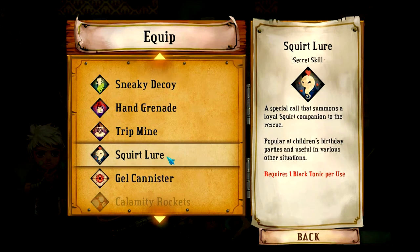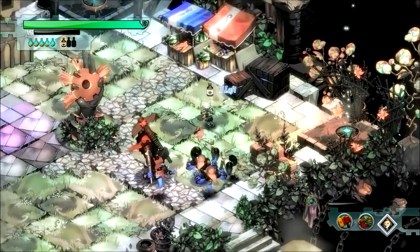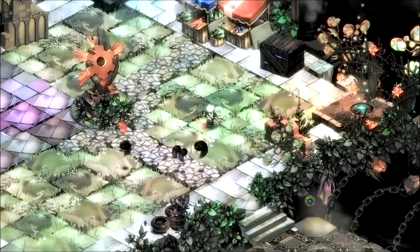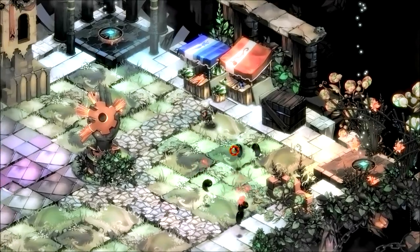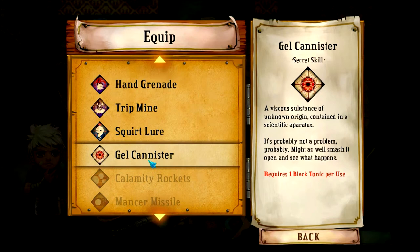Now it's time for the Squirt Lure — once again something that we saw when we went through the game normally. It will summon a squirt companion to our side. Apparently I could do this at birthday parties and people would be impressed. Got some enemies on me, drop a squirt — go squirt, do damage for me! Holy crap, they kicked its ass! All three of them are still going — they defeated all the enemies for me! That was more than I expected.